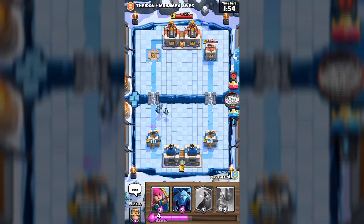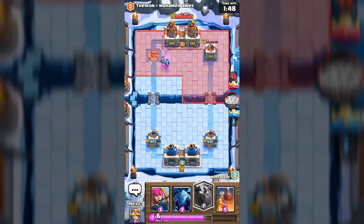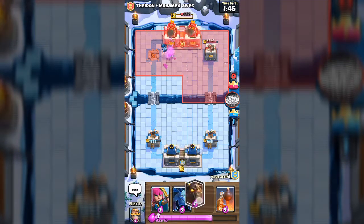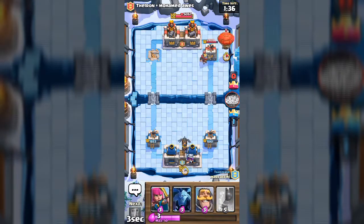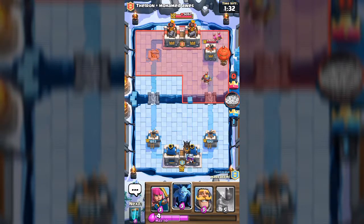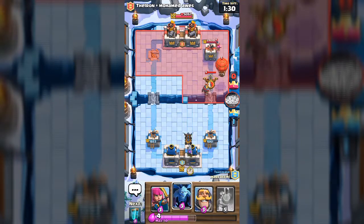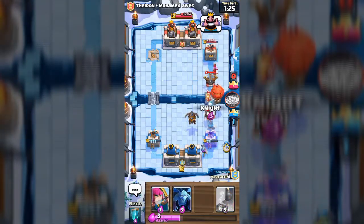That was a very interesting one. My phone battery's getting low. We can actually put our lava hound out soon. He's got a knight coming — this is gonna be a good one. I'm gonna put in the lava hound first. He got the X-bow right there — he can put a knight in.